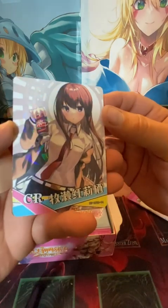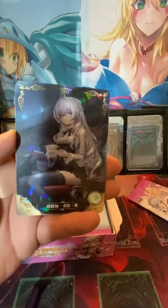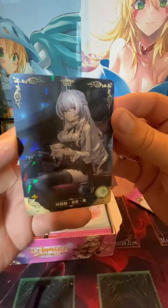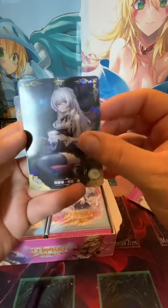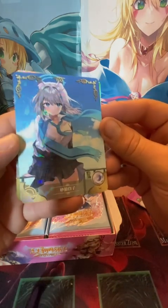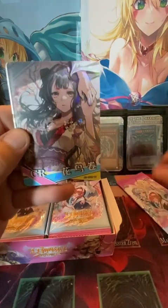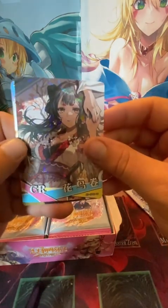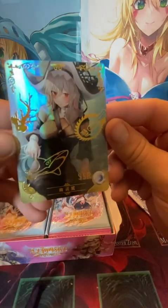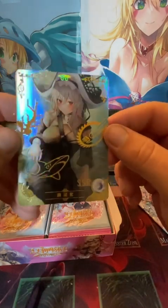Not a holo on that one — it's a Sparkle holo. She's got a Dr. Pepper though. Looks like a Librarian. Okay. All prismatic holos so far. Oh, there's the holo. Another kimono. And we got a Pirate — SSR, Super Super Rare. Pretty cool. I like the gold on these, it's nice.